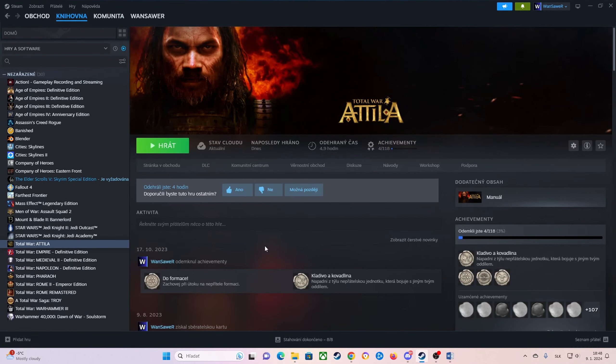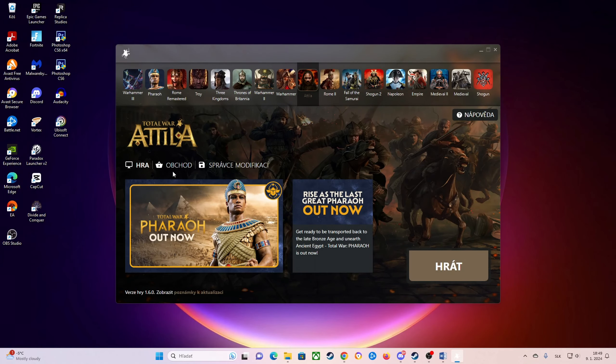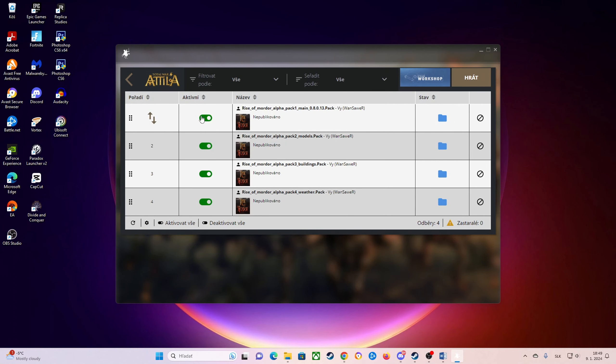When you are done with this, you will just run Total War Attila. Here we got, of course, the Mod Manager. You will go to Modifications, and make sure all those four files are checked.